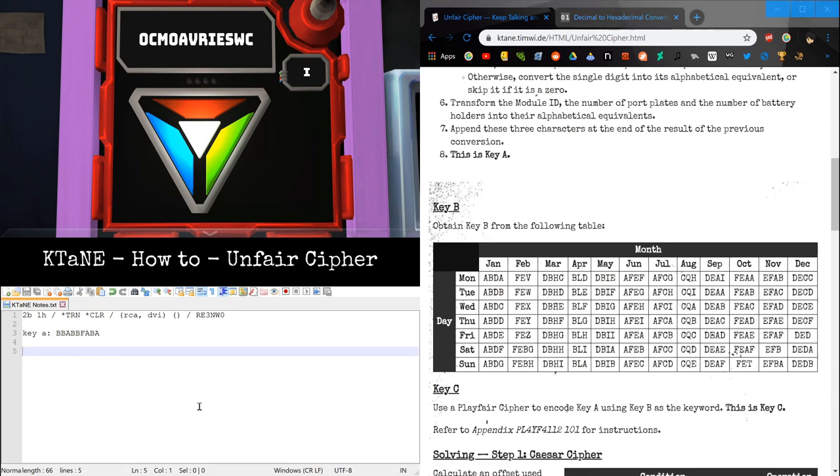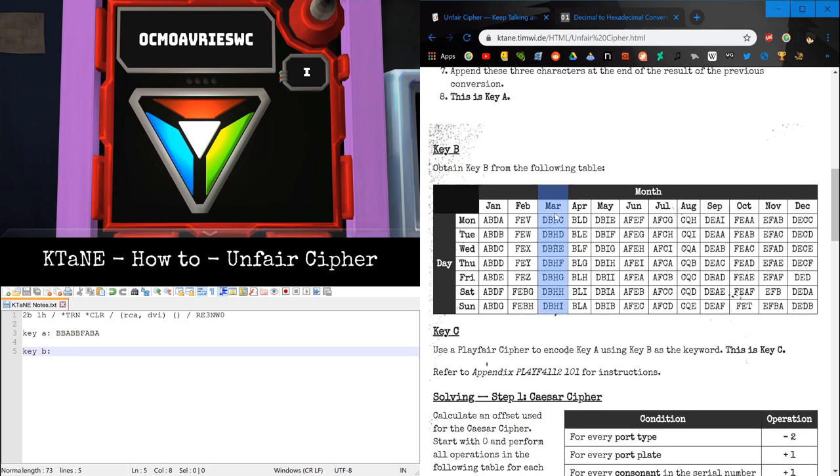Now we need Key B, which is pretty easy to get. All you need is the current month — in this case, March — and the current day of the week, which is Monday. So we have Delta, Bravo, Hotel, Charlie.